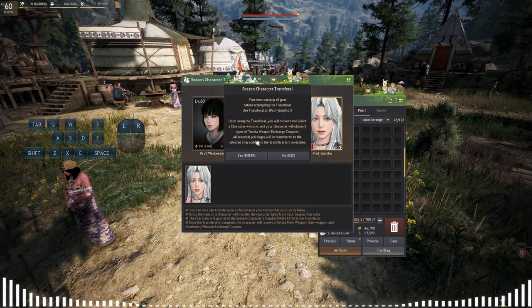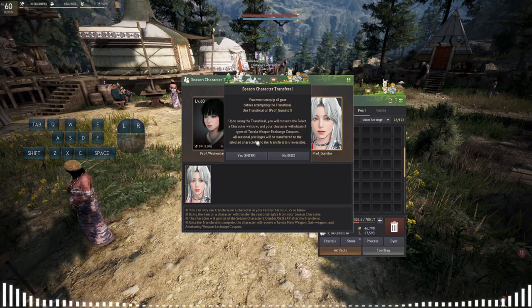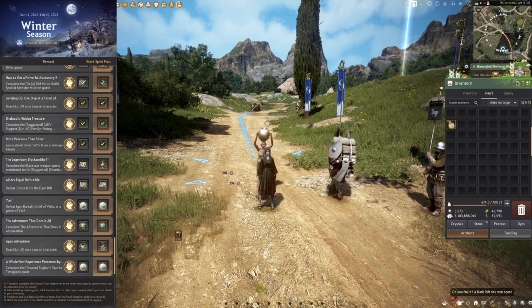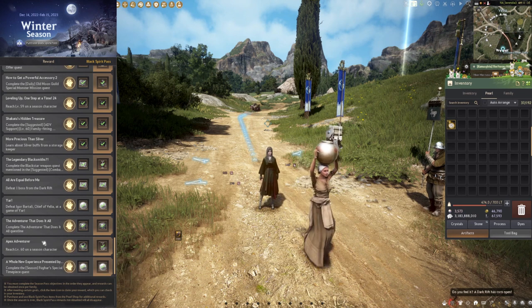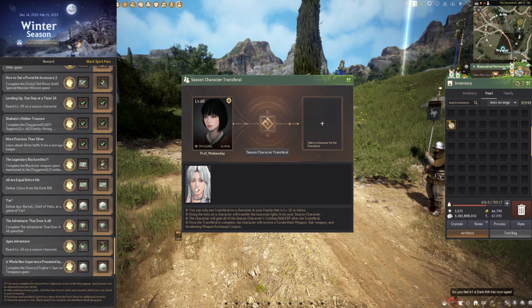Once you click it, it will transfer everything over to that character. One important note: you have to unequip all of your gear before you transfer. You will then be moved to the character selection window. A piece of advice — make sure your character is in a beginning town like Velia so that you can easily transfer your gear afterwards.